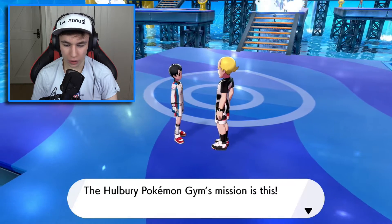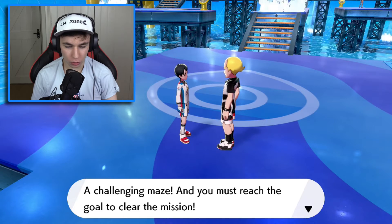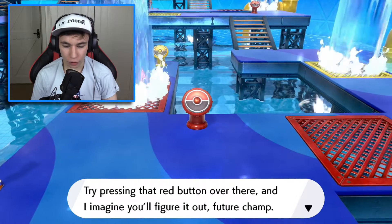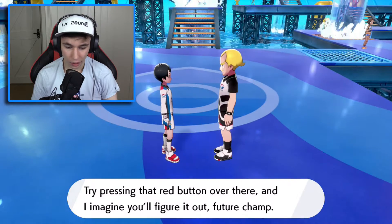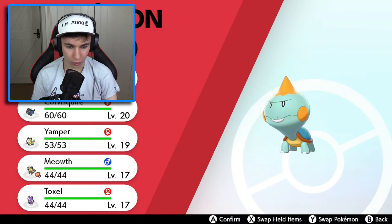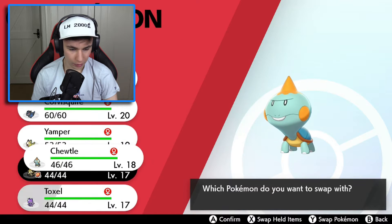The whole gym's mission is this: a challenging maze and you must reach the goal to clear. However, some parts in the maze are blocked by water. Try pressing the web button over there and I imagine you will figure it out, future champ. Now the gym mission begins. First of all, we're going to start off by changing our Pokemon from Chewtle downwards to Yamper.